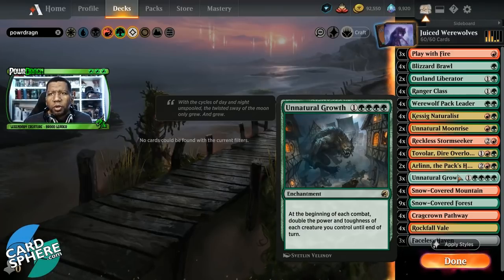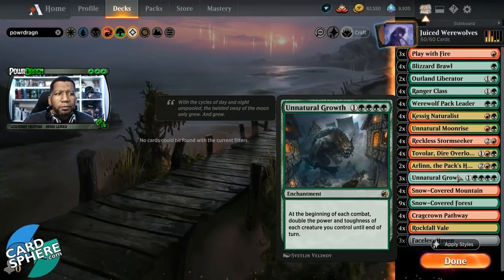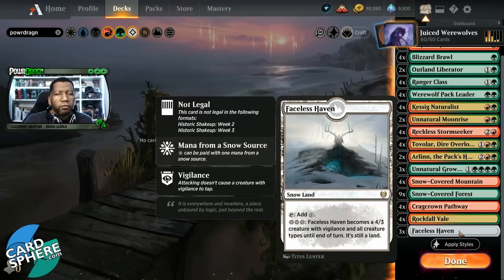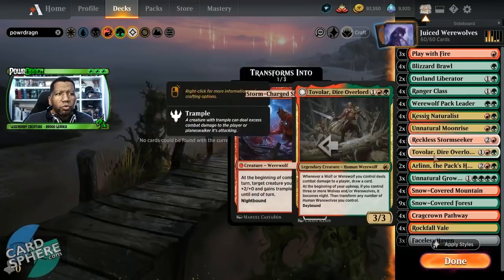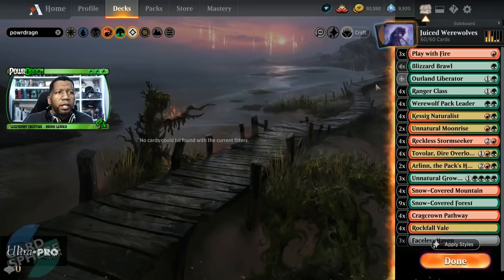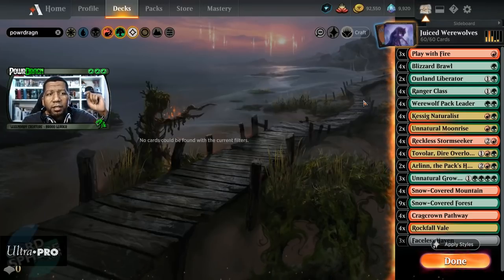Then we have three copies of Unnatural Growth because if your creatures get big, that's awesome — it's almost like Arlen's making 4-4 wolves, and that doesn't suck. For lands, we have four Snow-Covered Mountains, nine Snow-Covered Forest, four Crag Crown Pathway, four Rockfall Vale, and three Faceless Haven. Not anything super surprising other than the fact that we found room for the Unnatural Moonrise and the Unnatural Growth. However, with Play With Fire maybe we should be finding a bit more room for that as well. As always, we're going to play the games, and at the end of the games we will have a card spotlight for you, so don't miss that because we're going to have some updates at the back end of the video as well.